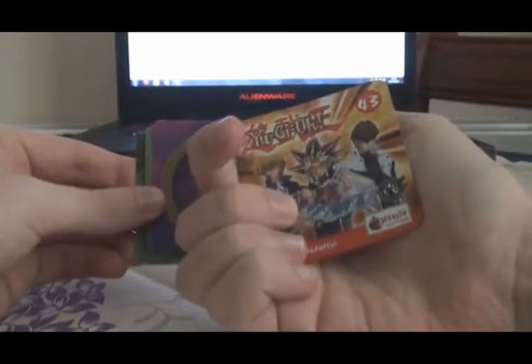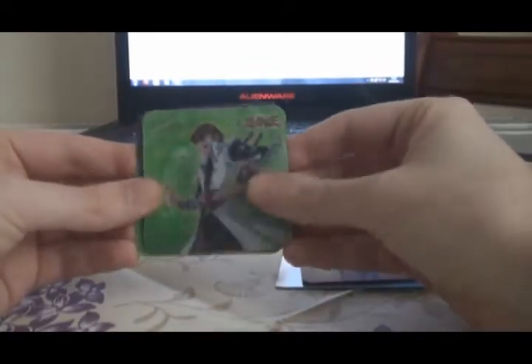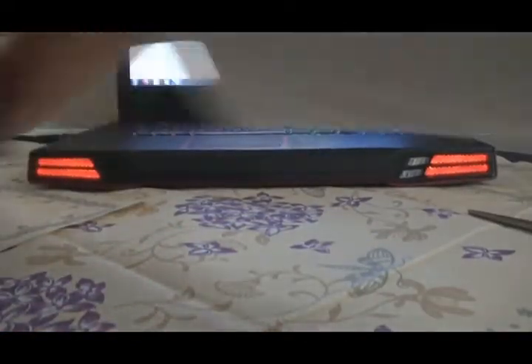Pack number two. We've got Blue-Eyes Toon Dragon, two pictures of My Valentine, Yugi and Dark Magician, Kaiba and Judge Man, Yugi and Summon Skull, and Vorcerader. They were all doubles as well. Let's try once more.